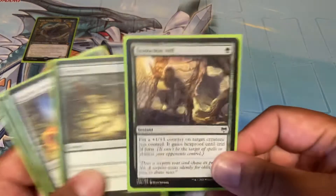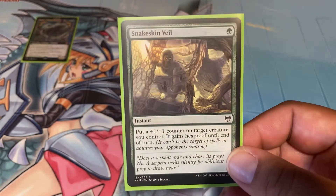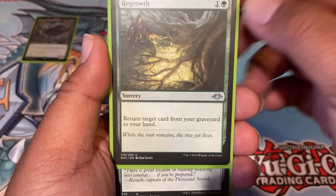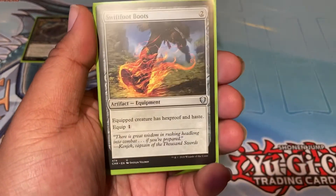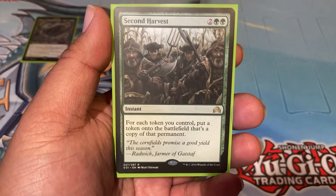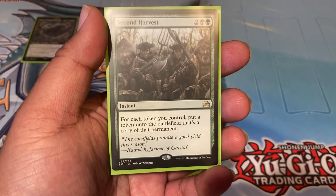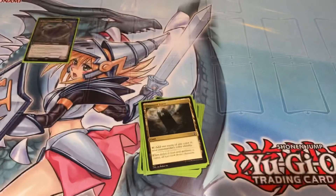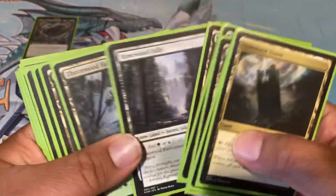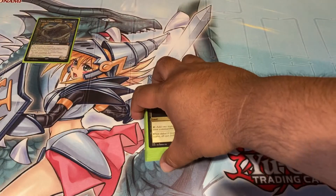The utility cards: Leyline of Anticipation to play things at flash speed. Snakeskin Veil to give Koma hexproof. Blossoming Defense is also really good for just one green mana. Regrowth to get any target card back from the graveyard. Swiftfoot Boots and Dust to Dust — you can switch that for Lightning Greaves. Second Harvest is great as an instant — for each token you control you put a copy onto the battlefield. One time I had six Koma tokens and played it at instant speed and ended up with twelve. The land base is nothing fancy; green and blue lands are pricey so there are a lot of basics, which is fine since we do a lot of land ramp.